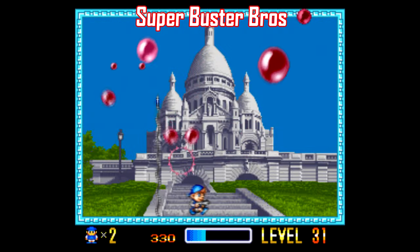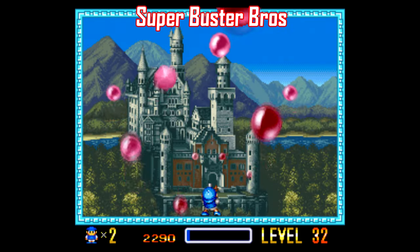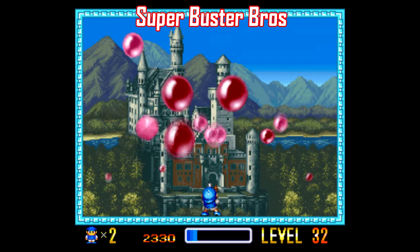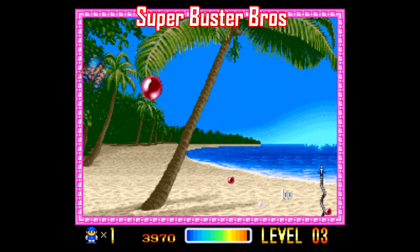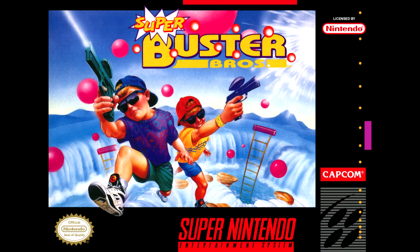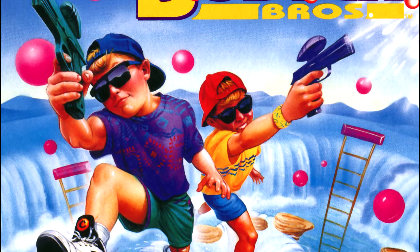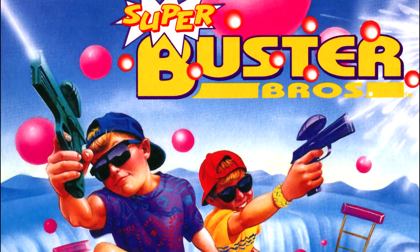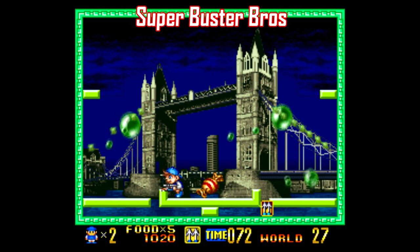Super Buster Brothers was developed by Mitchell Corporation for the arcades but ported to the SNES by Capcom. It's a pretty good single-screen action puzzle-style game where you shoot bubbles — they split in two and you have to clear the screen, reminiscent of stuff like Asteroids. Unfortunately, this was the cover the SNES game received. It's almost like Capcom had to compete with Sega's Kid Chameleon to come up with the most early-90s video game box art possible. It just looks really, really lame — there's a 0% chance I would have tried this game as a kid. But now it's a halfway decent game if you're looking for challenging arcade-style puzzle shooters.